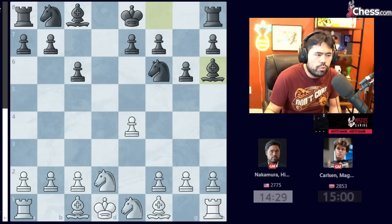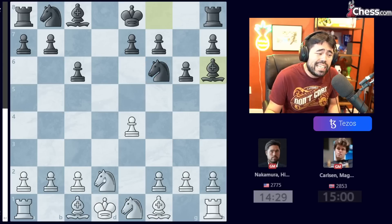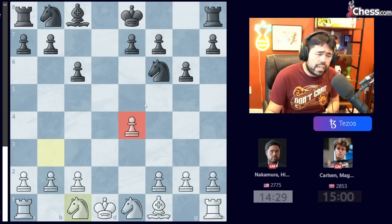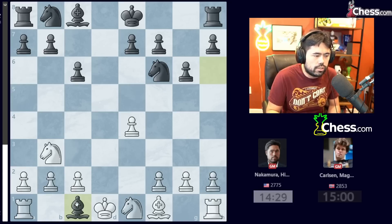Magnus plays Bishop H6 — a very, very good move — because if you put the Bishop on G7, it's staring at a diagonal that's probably going to be closed after C3. Whereas when you play Bishop H6, if I ever move the Knight, Black will just trade the Bishops. Disregarding the fact that the pawn on E4 is hanging, just in general with less pieces on the board, it's going to be very hard for me to create winning chances.